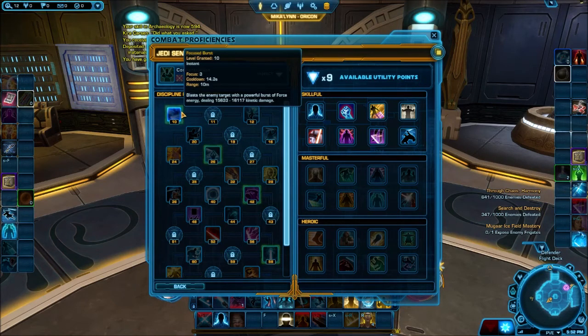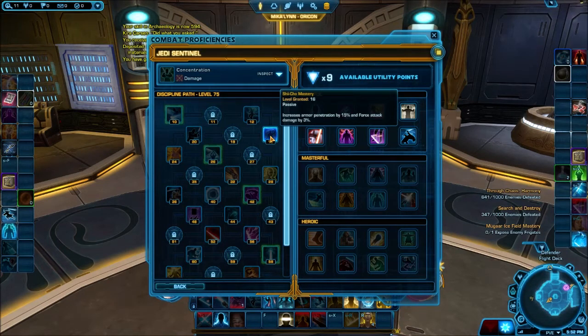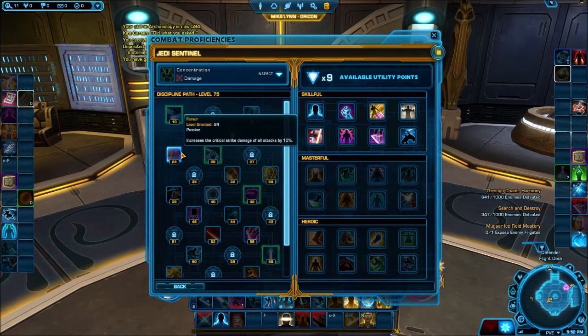Focused Burst blasts the enemy target with a powerful burst of Force Energy, dealing kinetic damage. Swelling Winds increases the damage dealt by Force Sweep by 40% and reduces the cooldowns of Force Sweep and Focused Burst by 3 seconds each. Xichou Mastery increases armor penetration by 15% and Force Attack Damage by 3%. Saber Strength increases the damage you deal with Saber attacks by 5%. Fervor increases critical strike damage of all attacks by 10%.